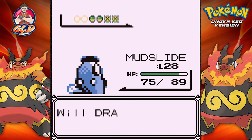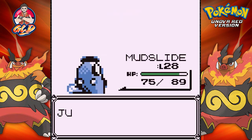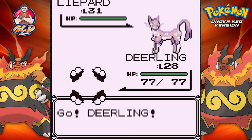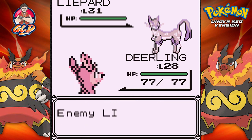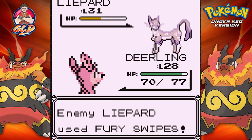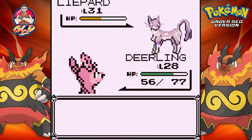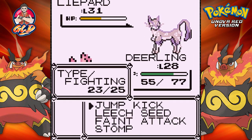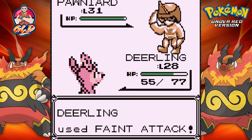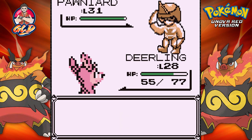So far my Pokemon are kicking ass, I'm loving it. Off screen I accidentally battled some of the surfers down south of Fuchsia, and that allowed my Deerling to actually learn a new move — Jump Kick. It's a lot more powerful than Double Kick, I'll tell you that right now. Here comes a Fury Swipes attack. We're gonna get hit three times. Let's go with a Feint Attack — this guy is withdrawing his Pokemon, which is friggin' ridiculous.